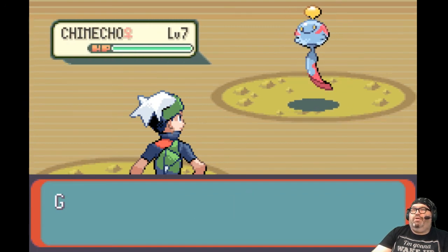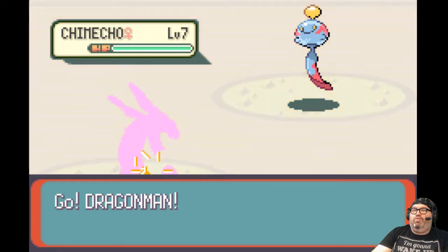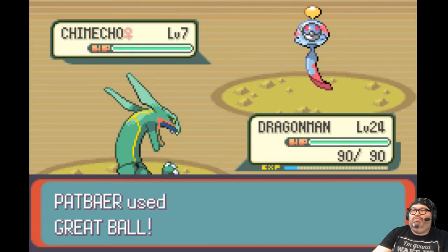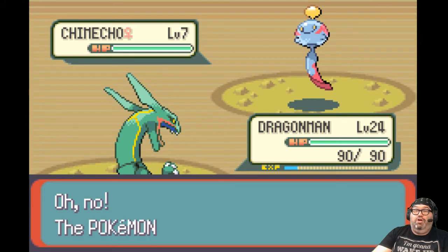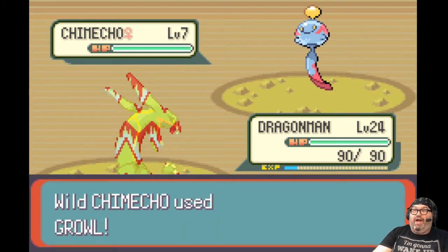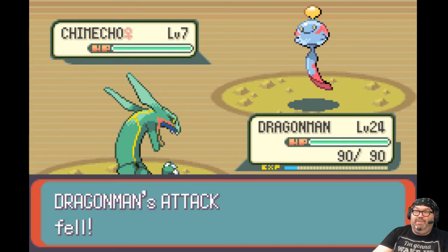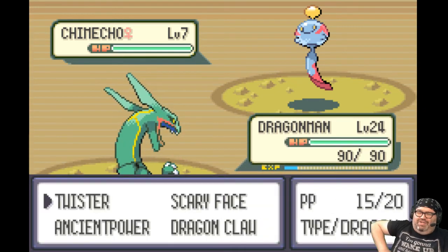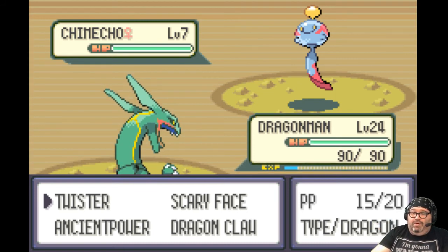Chimecho! I like this Pokemon — it's cool. Do you want to be my friend? Here's a Great Ball. Nope — you definitely don't want to be my friend. No move I can do with any of my Pokemon is going to help catch it. I guess I could paralyze you.